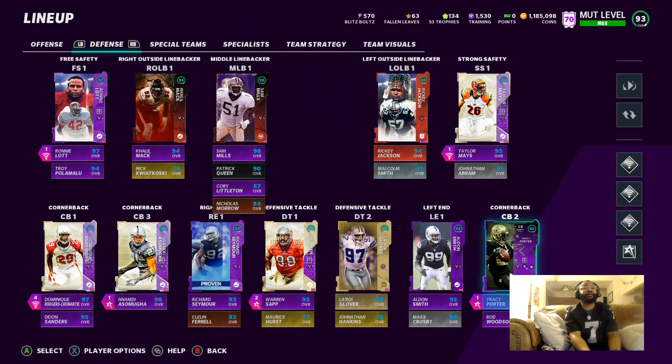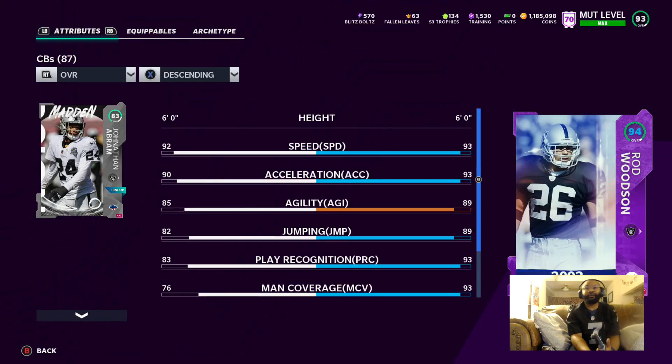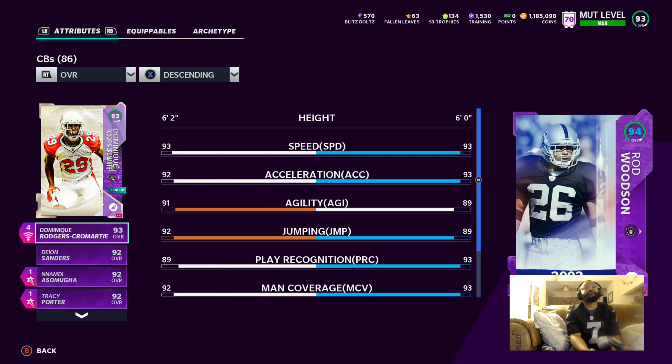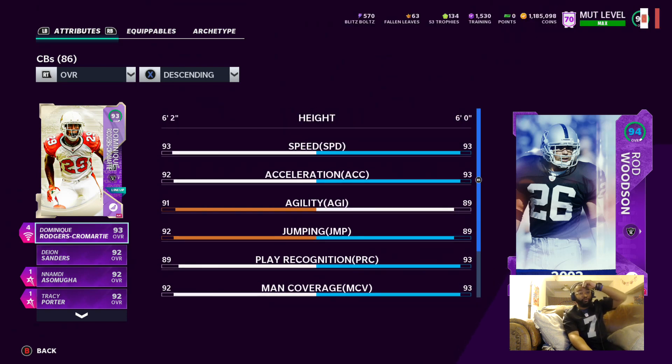And then the last one — we got Rod Woodson. He's pretty slow, 93 speed. Whenever I put him on the field he's kind of a liability, so that's why he's like my fifth corner.